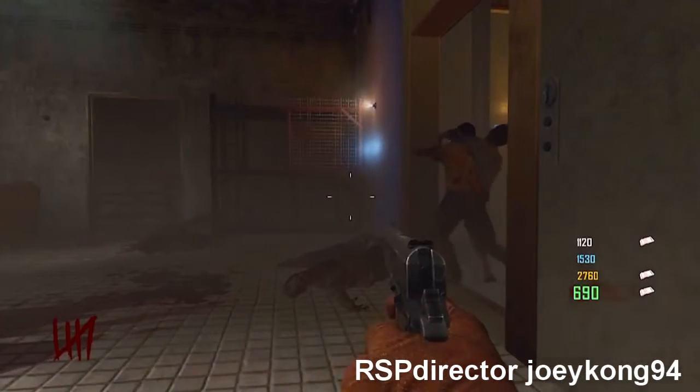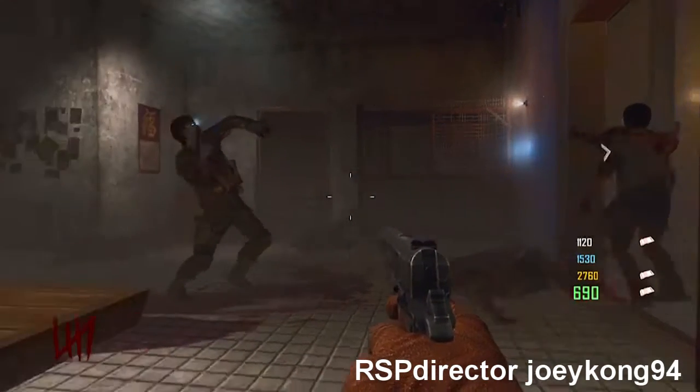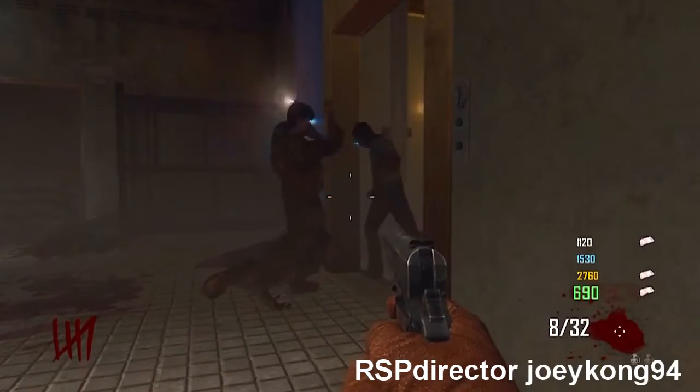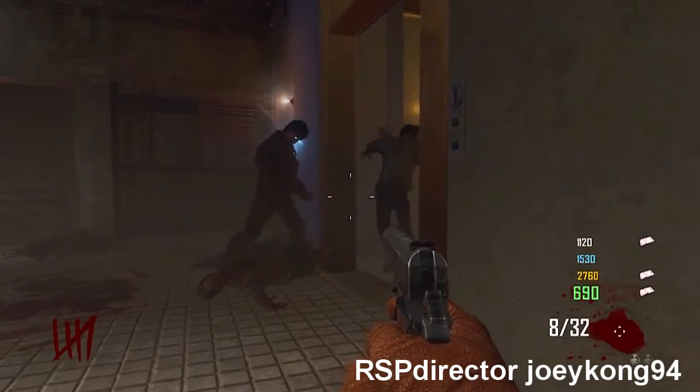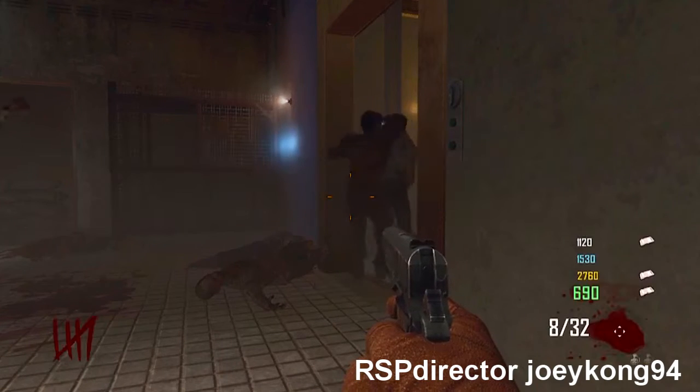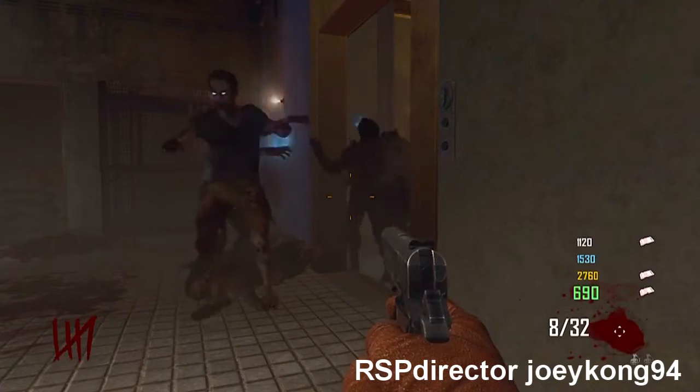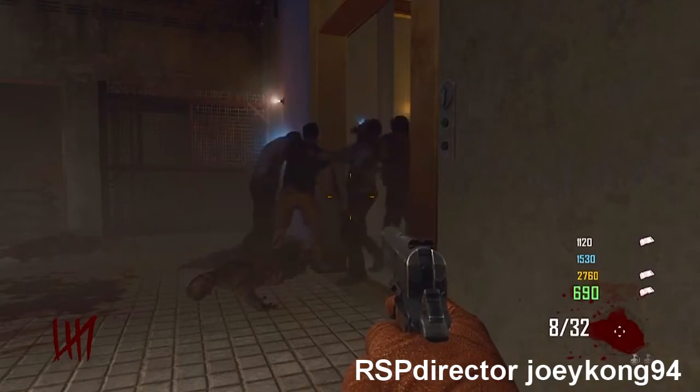What's up guys, JoeyKong94 today with two new glitches for you guys on Dairize. It's going to be an extension on the out-of-the-map glitch. It's a really easy glitch, and as you can see it performs a barrier glitch, so if you're outside the map — or inside the map, whatever you want to call it — you can sit out here and kill the zombies and they won't go for you; they'll all just pile up in these spots.